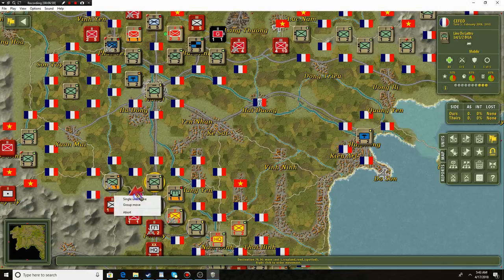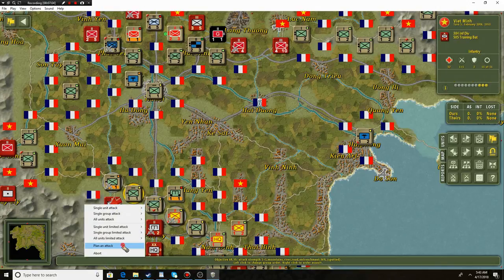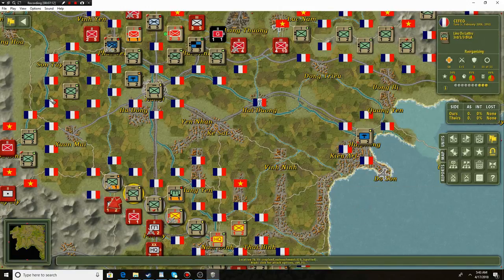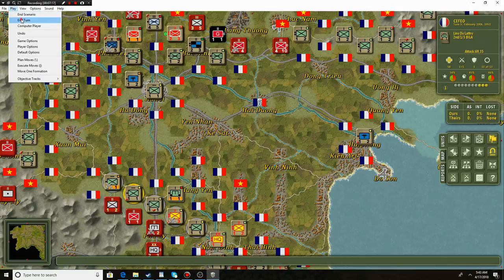We could put this guy on the line. Maybe another attack is possible here, and this is just with our standard infantry divisions. If they could make the enemy run, that would be excellent. Chance of success is very poor though, so don't hope for much. Here we go to end turn.